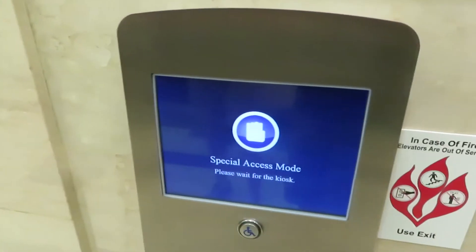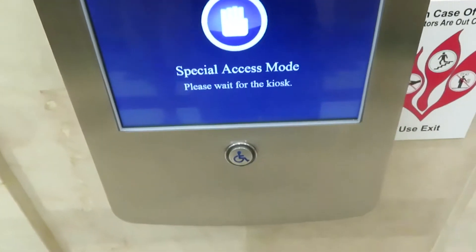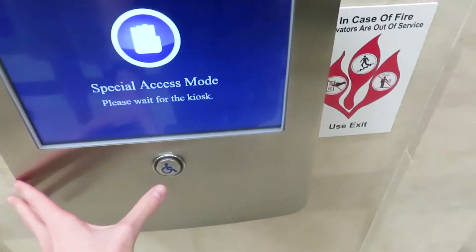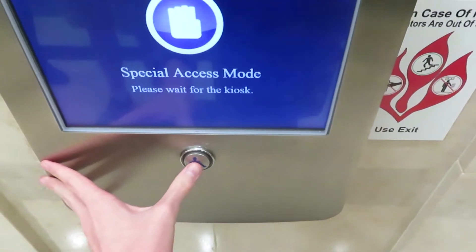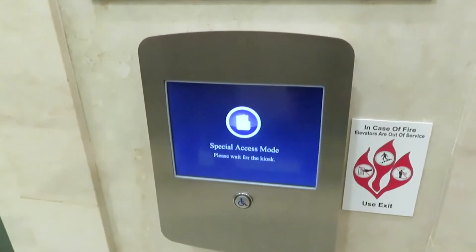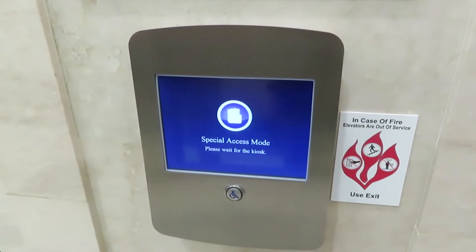It always says that. Press button when you hear desired floor, or press twice to cancel. One. Going to floor number one. Please proceed to elevator E — first elevator to your left rear.